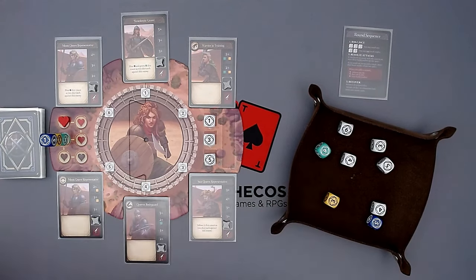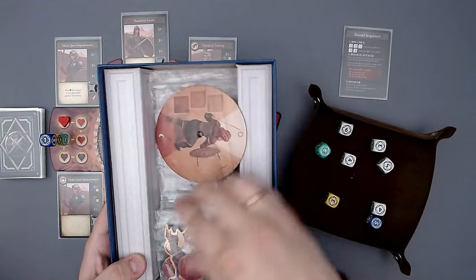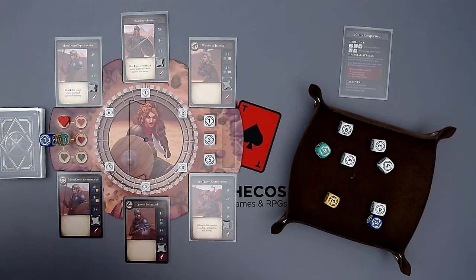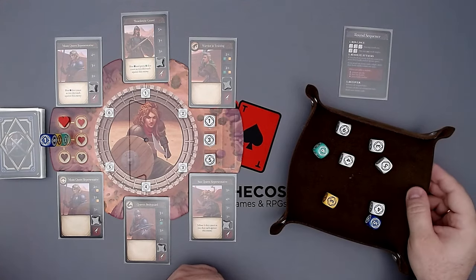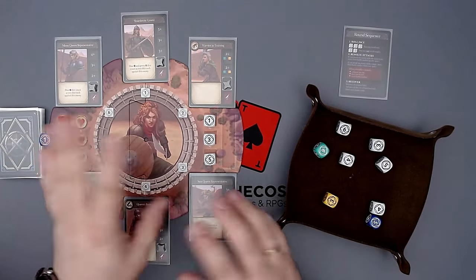We are playing the base game today. There actually is more stuff in here — more modules you can add, more cards, these dragons here, another die and stuff. If you own the game and enjoy it enough, you can play with these modules. I have tried some of them and they do change the game enough, making it more interesting for sure. First, let me show you around. We have our game board here. Here are the combatants that we have to defeat.